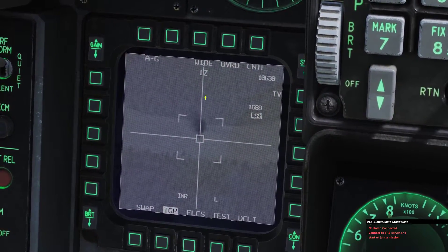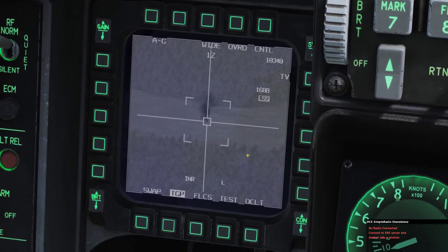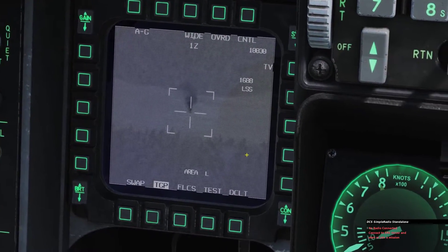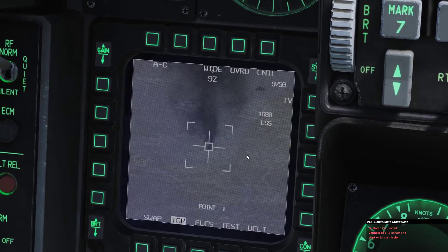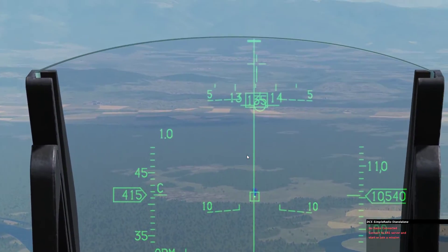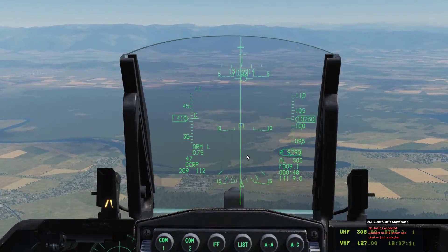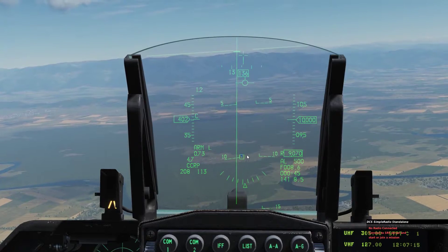Bingo! There we go. Now you can see that you've got this cross here — that lets you know that it's found the laser. So what you do is you Uncage. I like to zoom in and TMS up on the target. That's the target I've got to destroy. I'm already on the bomb fall line here, so I might as well just line the steering queue up for it.